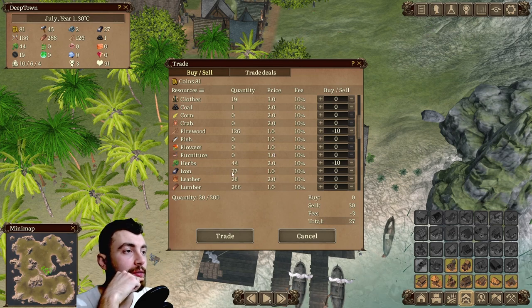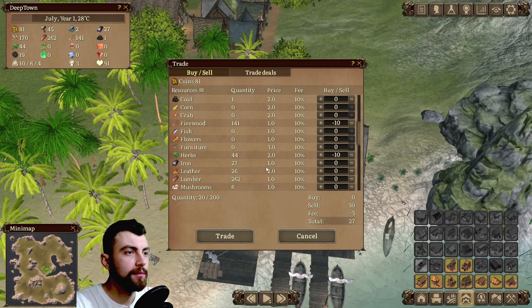Iron seems to have... the price is one — so this is like one coin. We could also sell some lumber — why not? Sure.